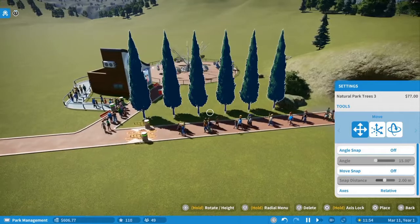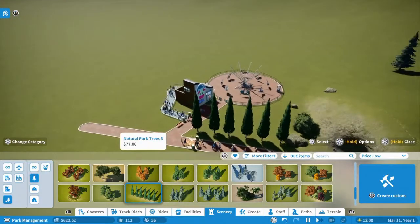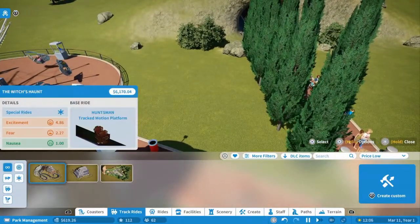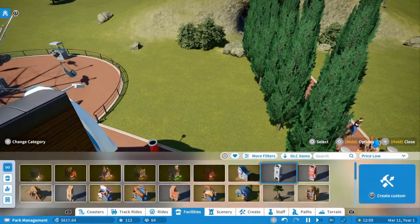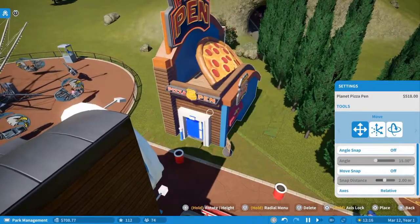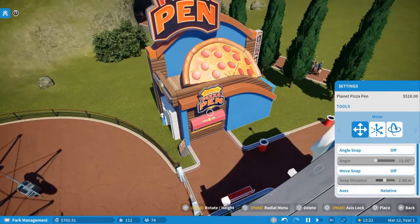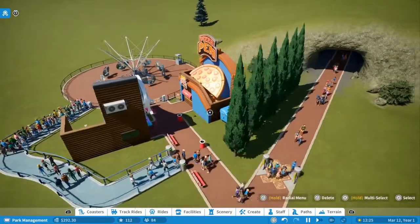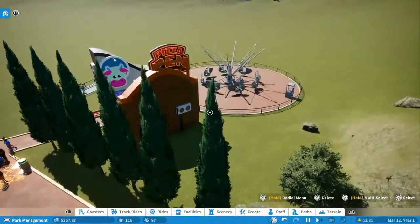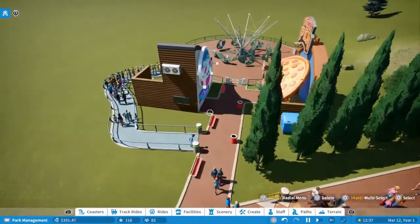I'm going to put it here — I think it's better that way, that will be closed off and we can make something over here. Let's make a Pizza Hut here. We have enough money for that. There we go. So we have the first food, we have the first drink stand, and we have the first ride. Now we have to wait until we have more money and buy more rides.